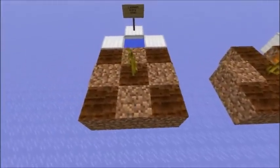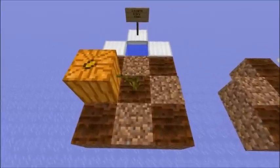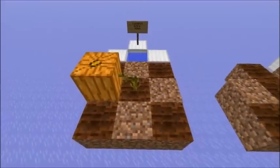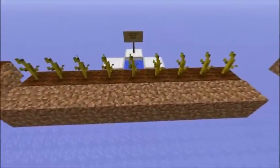Here's a best-case scenario for a pumpkin stem. With only a single stem, a pumpkin would generate on average every 4.5 minutes, which is almost as fast as those 9 stems.